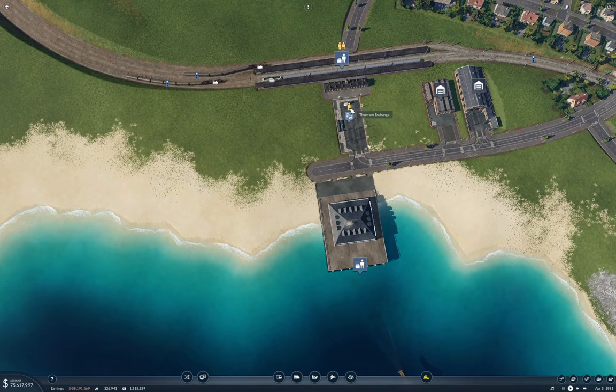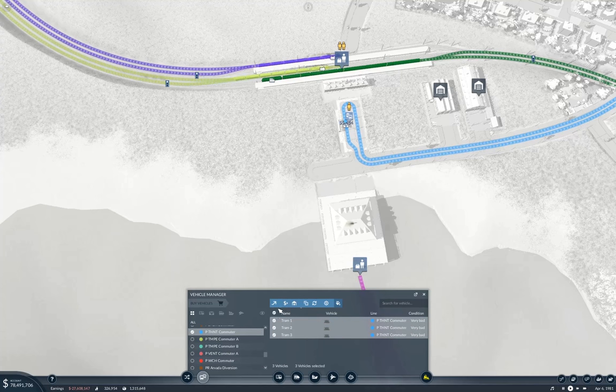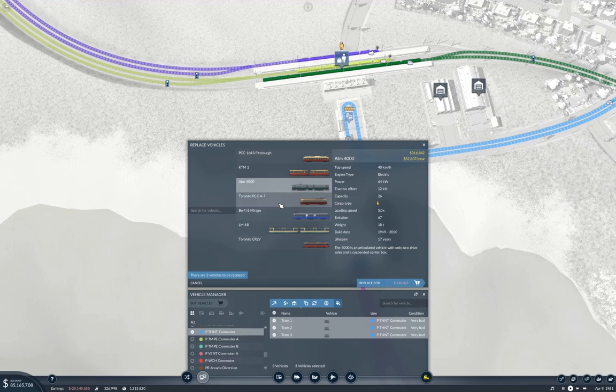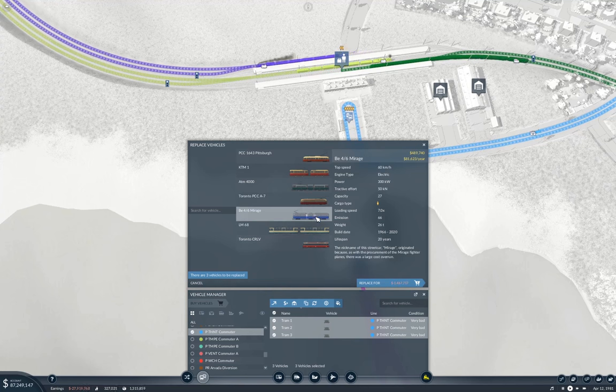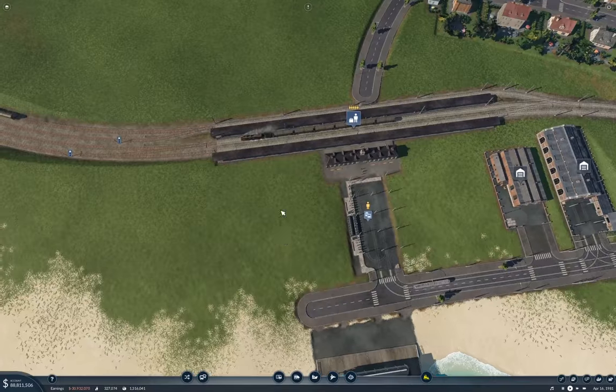I'm going to start by going in here and managing these vehicles, and I'm going to replace them. So that does 45, 40, 40, 50, and it takes 18 - you take 11, so anything's going to be 60. We're going to take this one because of the loading speed, so I'm going to replace those, and that should clear the backlog there.